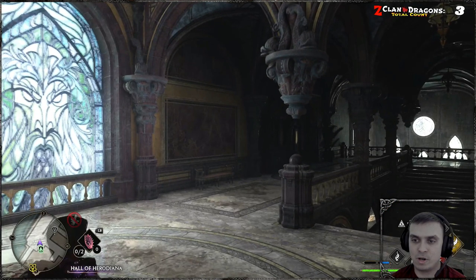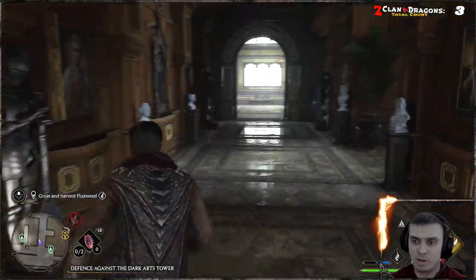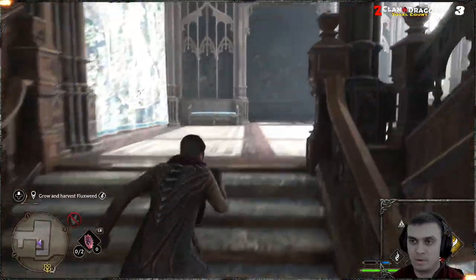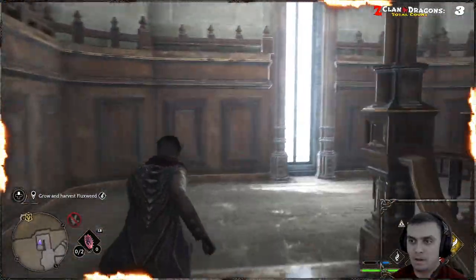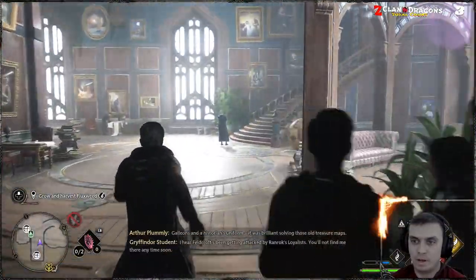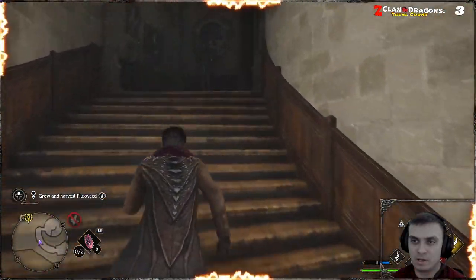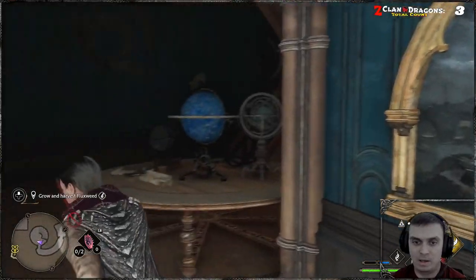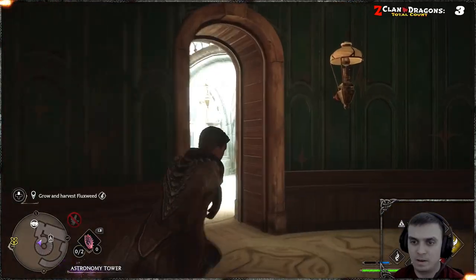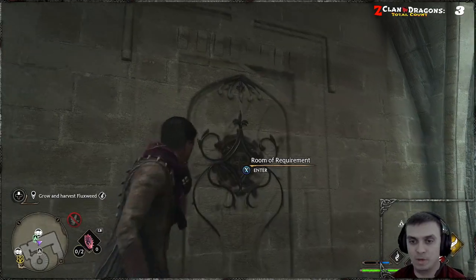From the Defense Against the Dark Arts Tower, run up all the way to the top, passing the Astronomy section. Pop out here, then run to the right, go to these stairs and run all the way up — up these stairs, then these stairs, then forward and up over here until you reach this room. This is the Room of Requirement.